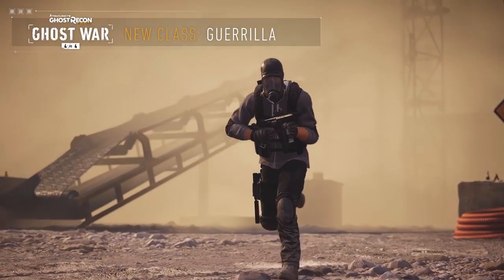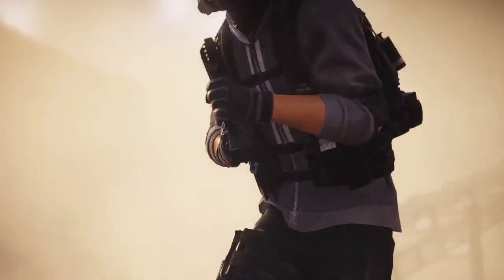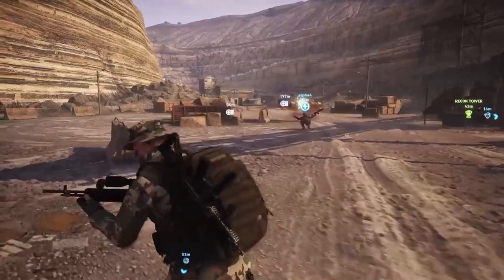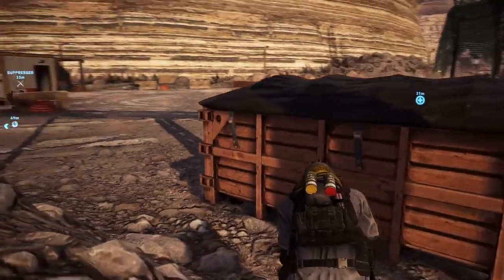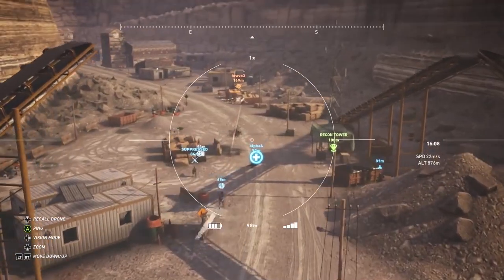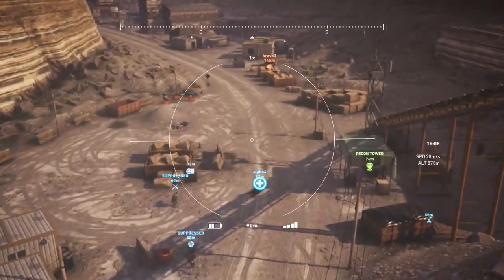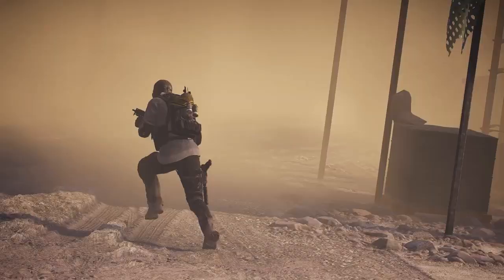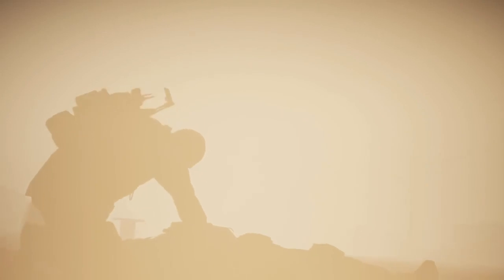The second class to join the battlefield is the Gorilla. The Gorilla is specialized in cover and diversion strategies. Equipped with a smoke grenade launcher drone, the Gorilla can create smoke screens for both offensive and defensive tactics. Any players inside the covered zones are hidden and cannot be marked by aiming, binoculars, or drones. These smoke covers will allow you to safely revive friendlies and to cover their movements.